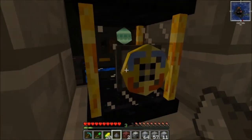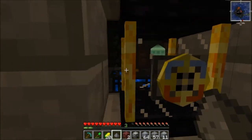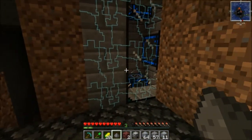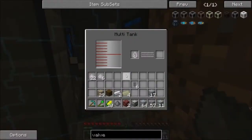What we have is an ender tank that's going to be bringing in the lava from the nether, because we're going to be using lava as our source of power. And it's moved into the tank using liquid ducts. Once you have that, the liquid ducts are putting it in here and it'll fill up your tank.